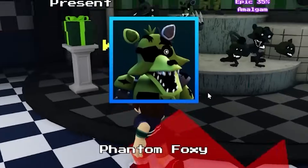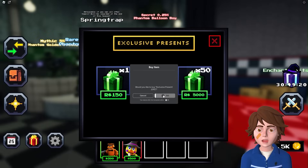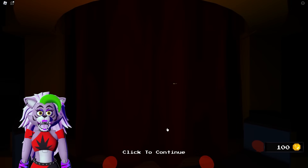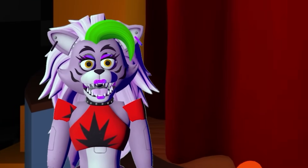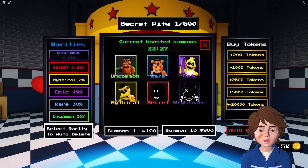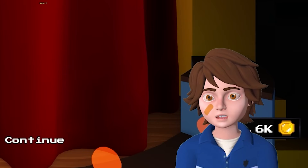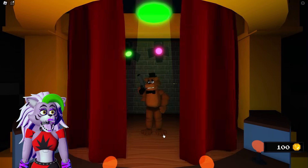Mostly getting Freddy Fazbears from the exclusive banner. With just enough Robux left, deciding to do a 10-summon pull for 900 tokens to see what comes out. Ended up with a bunch of Freddies, a Toy Freddy, and a Toy Chica.